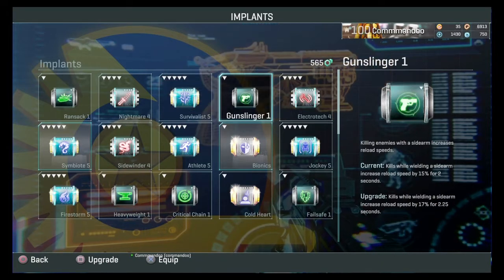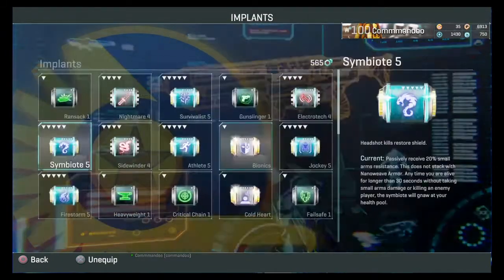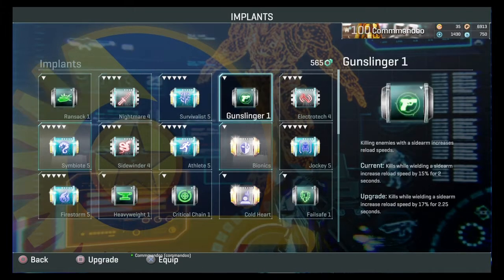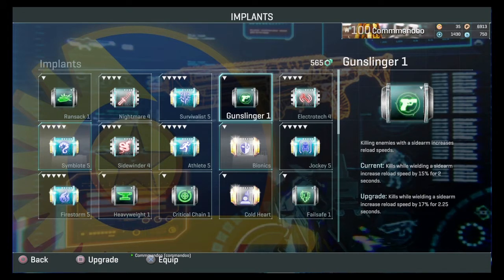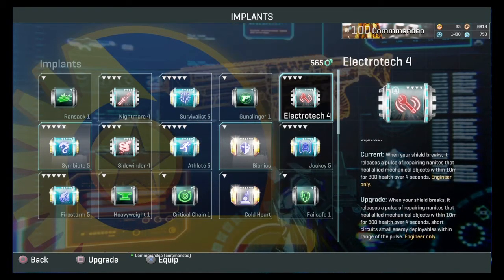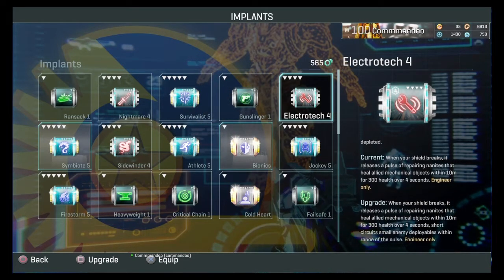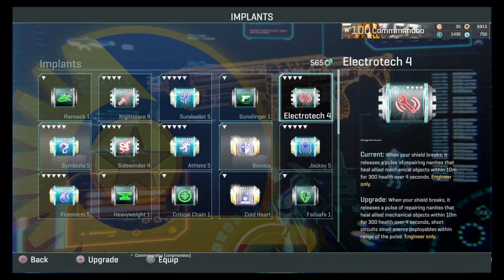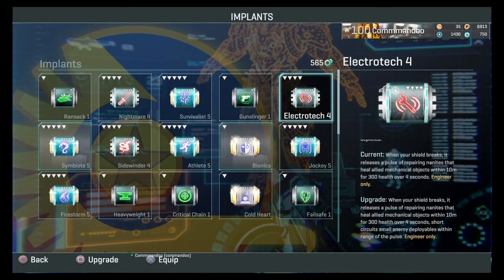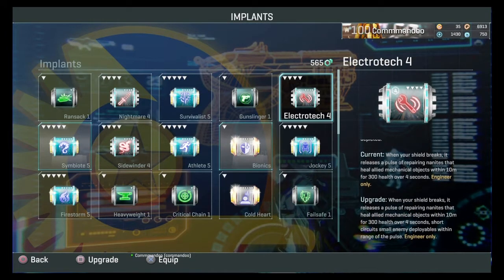Gunslinger I don't use — you might use it for an infiltrator going pistol-first, but realistically I just don't use it. Electrotech I never use. As an engineer main you would never use it really. There used to be a bug where it would blow up deployables — someone's friend used it and blew up a load of mines on a point, killing half his team and getting weapon-blocked for friendly fire. He killed like six or seven people. I tested it out but it's just not very good.